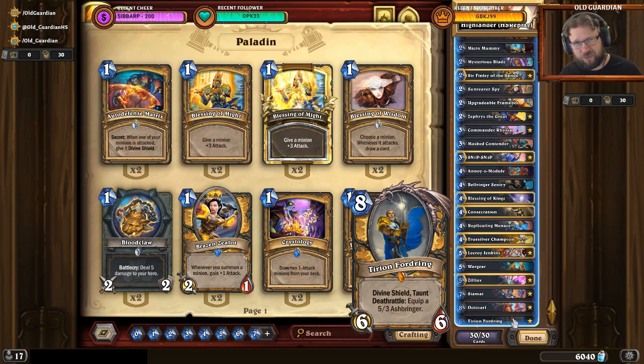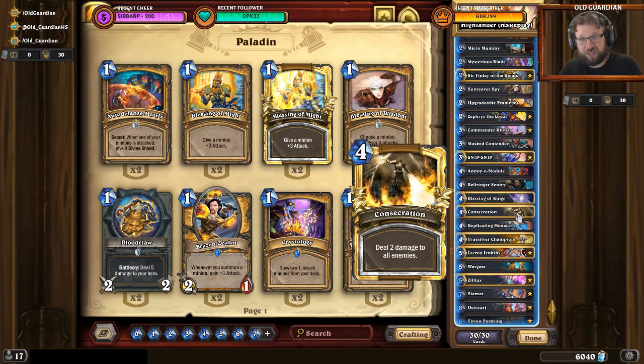So clearly this is no aggro list, and clearly this is no control list either — it does not have tools to really control the game. Consecration is its means of dealing with the board. It's just a secret package for the early game, a bunch of mechs, a little bit of reach, and some buffs, all crammed into one.